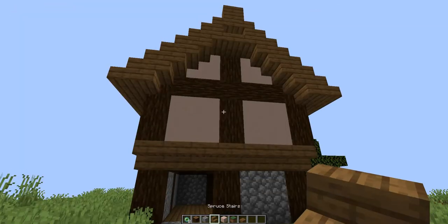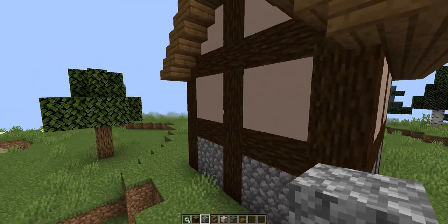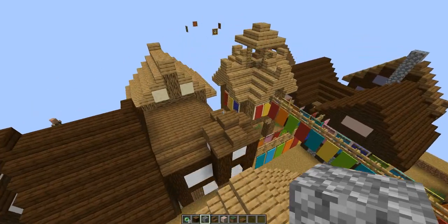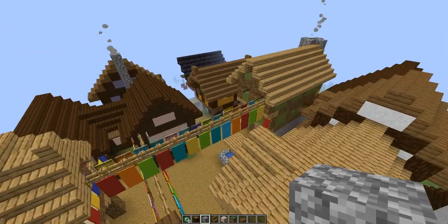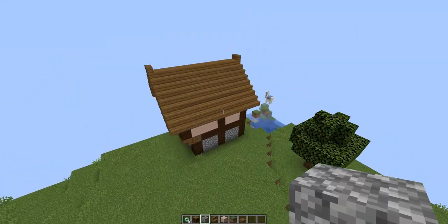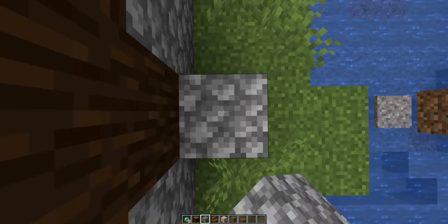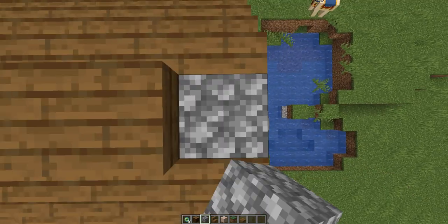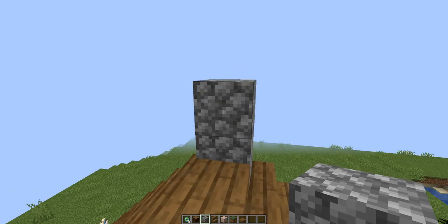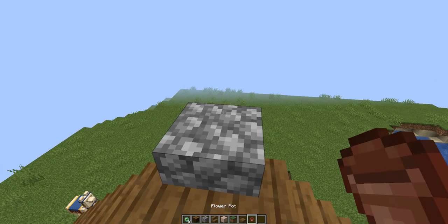Now we've come to the part where you're going to want to start adding on details. First of all, every single medieval house had a chimney. Some of them in the village over here don't have chimneys — that's mainly because when I build a chimney, I like it to be functional. But in Minecraft you have to make sacrifices. So sometimes I'll just put, like this for example — you can't work it in Minecraft, but it looks like a chimney nonetheless. So for this house, we are going to take away this little block here and make ourselves a cobblestone chimney. That's really all you need — if you want a little bit of extra detail, you can get a flower pot and put that on top, so it kind of looks like the bit the smoke actually comes out of.